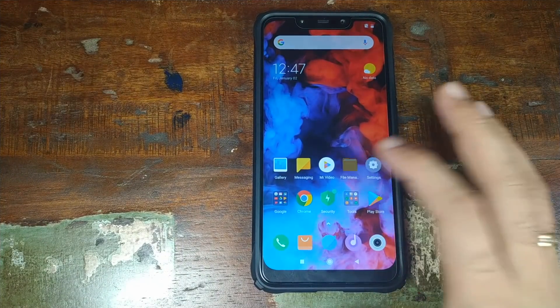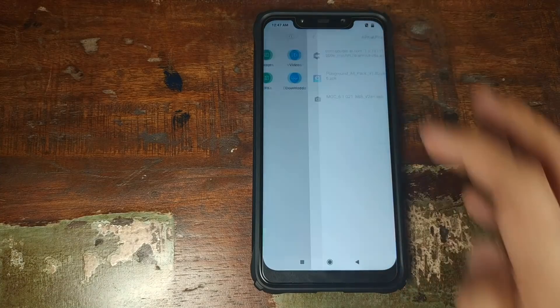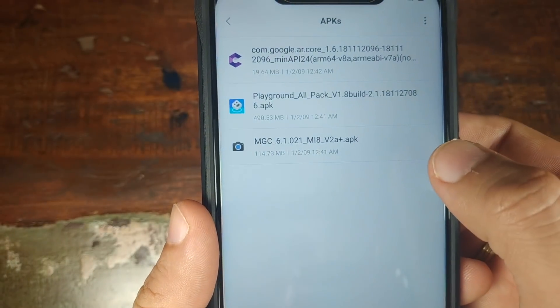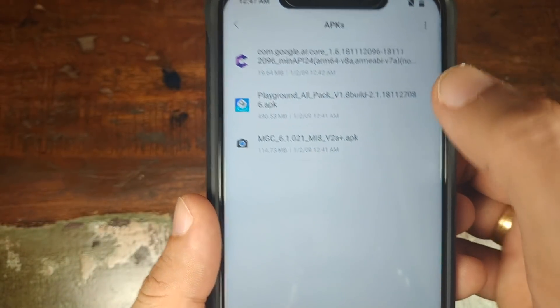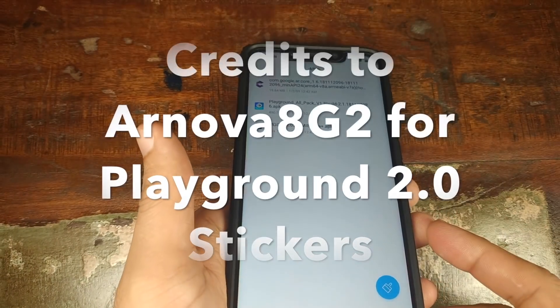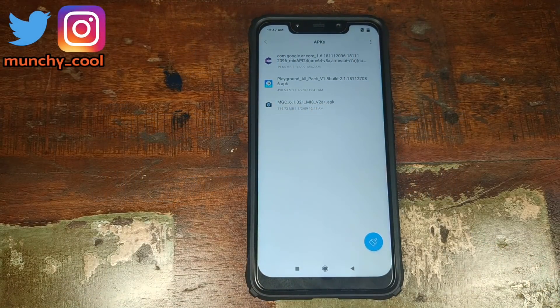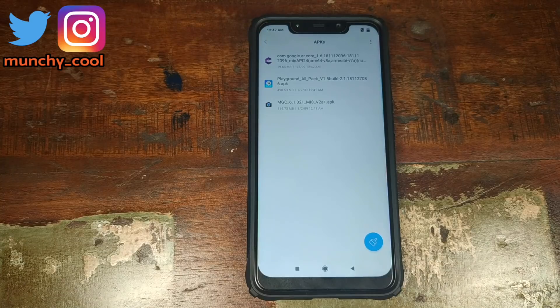Let us go ahead and open the file manager. Click on APKs over here. These are the three APKs which you need: the Google Camera mod, AR Core from Google, and the Playground 2.0 with all the AR stickers APK file. Links to all three APKs are in the description of the video.